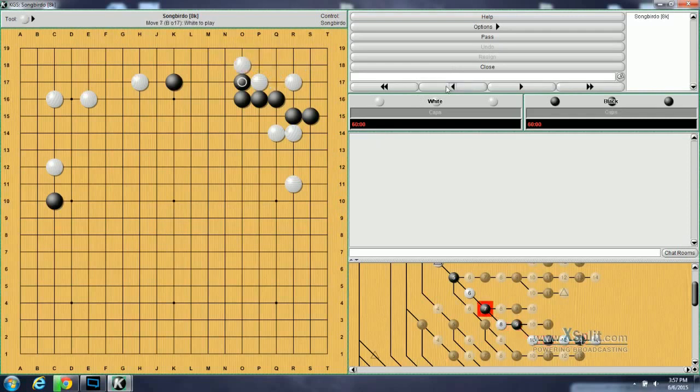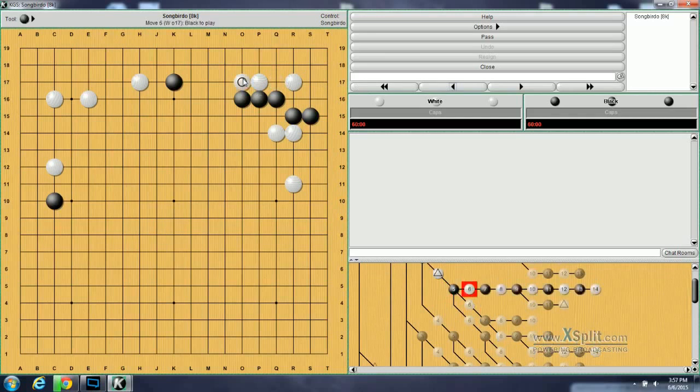Moving on to problem 134, it deals with not the diagonal here, but this move. Black's response is to poke through here and then come around here. The question is: how does White continue this? White's usual answer is to go here. If Black cuts, White will simply connect. Now Black will take this move to take the corner, and then White will take this move to live. Instead of the Hane here, White can also play this move. If Black descends here, White can play here, and White is aiming at this cut.